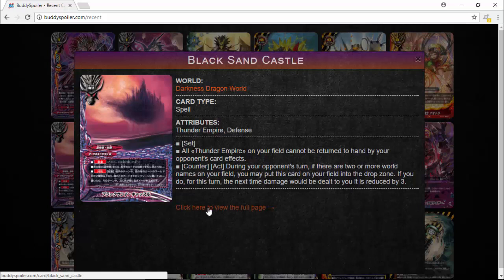The big thing with Bots is his ability: during your turn, this card cannot be destroyed, which definitely helped with a lot of aggro, but he couldn't be returned to hand. Now Black Sandcastle stops that completely. It's a set card — Thunder Empire defense only, so it's not a Black Dragon set. All Thunder Empire on your field cannot be returned to hand by your opponent's card effects. So now you don't need Fanning on your field. Bots can't be destroyed or returned to hand if you have this card on the field, which is definitely nice because a lot of cards like Dragon Spell and Hiding Bombers were turning Bots to hand due to its low stats. Bots does stop that because he has 6,000 defense and 13k power. It adds to Thunder Empire's aggro because it's one less thing they can really be stopped by.